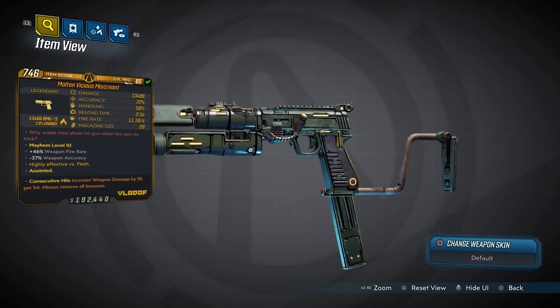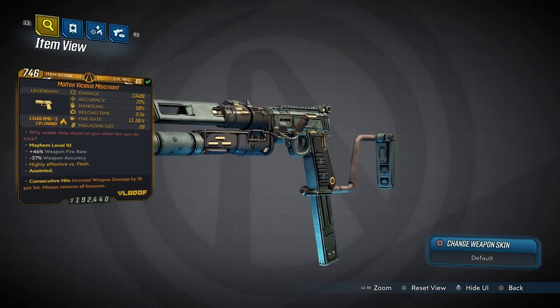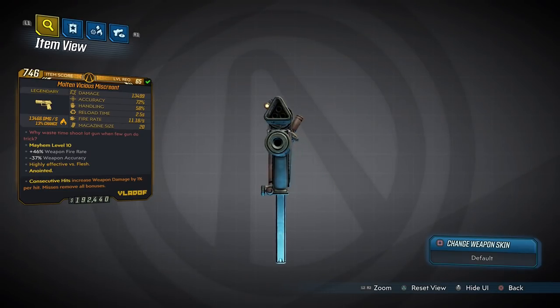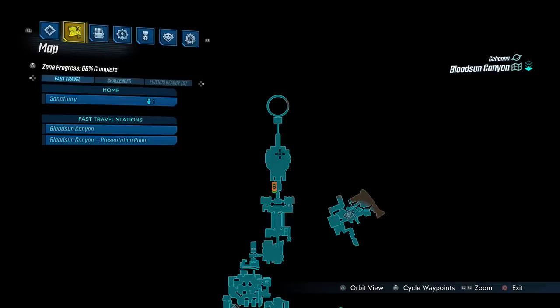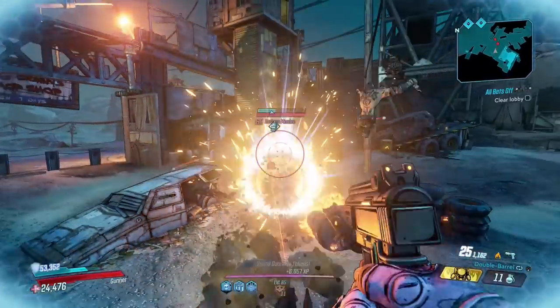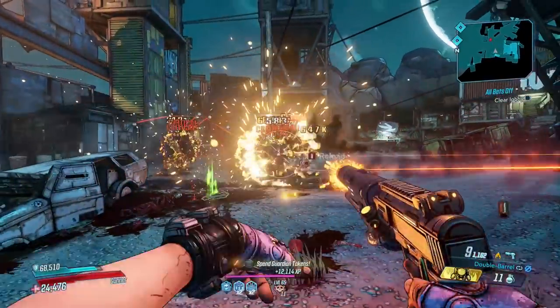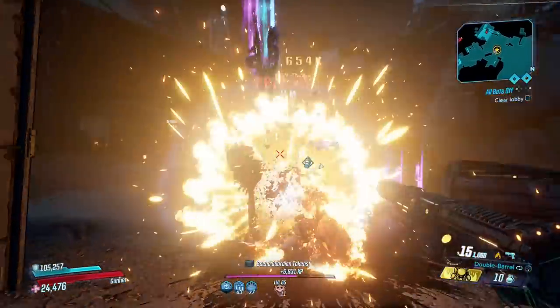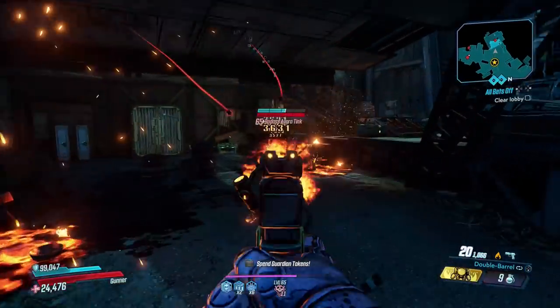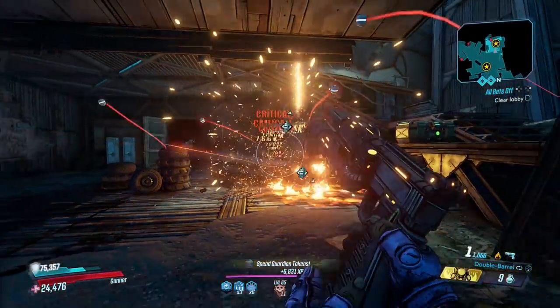Number 8 and it's the Miscreant — a pistol which is exclusive to DLC 3 and can only be dropped by the Quartermaster you fight here in the Blast Planes. The Miscreant is a lot like the Ogre although it has a much smaller max magazine size and fires a decent chunk faster. It benefits from two key things: the ability to come elemental, and to spawn with a barrel attachment.